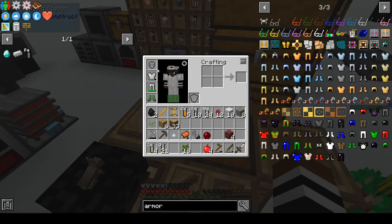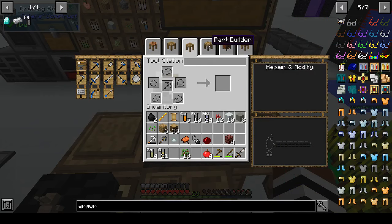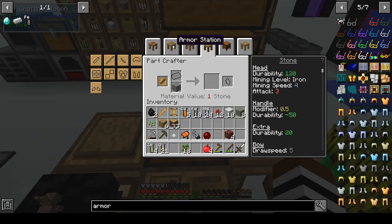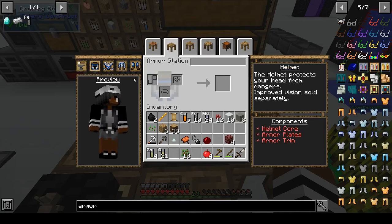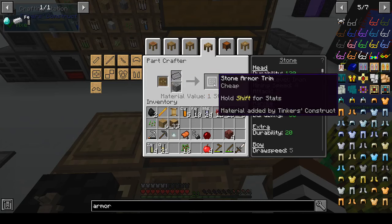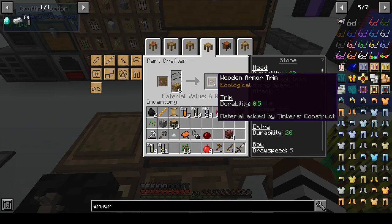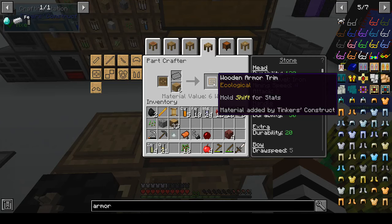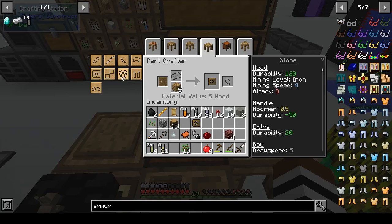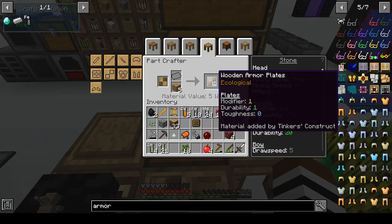So what am I missing in my armor? A helmet. If I make a wooden helmet at the part builder - armor station to build a helmet I need helmet core, armor plates, armor trim. Armor trim: cheap, durability 0.5, but ecological - will repair itself over time. Armor plates: modifier durability 1, modifier 1, toughness 0.